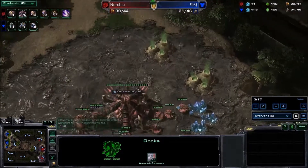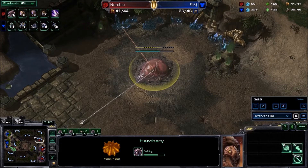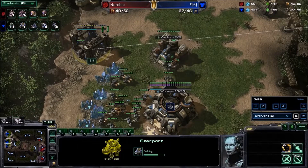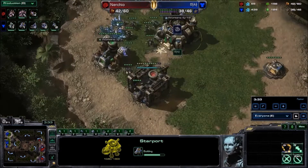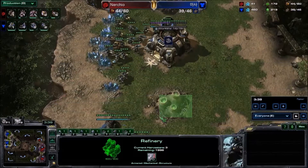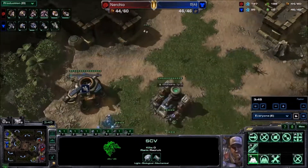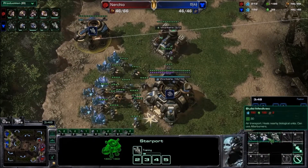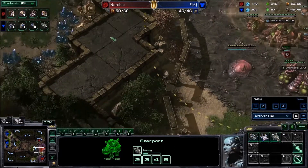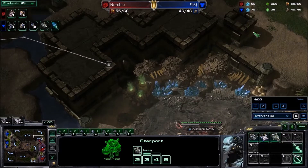Nurcio looks like he's just droning up at the moment, doesn't have a lot on the way, does have a third hatch on its way. Masa, on the other hand, did go for a 1-1-1 — he does have a starport and is getting his third gas, he still has not taken the gas in his main. There's not much else going on. He is producing a Liberator, so Liberators are extremely good on this map because of all of the dead space around this map, especially at the third.